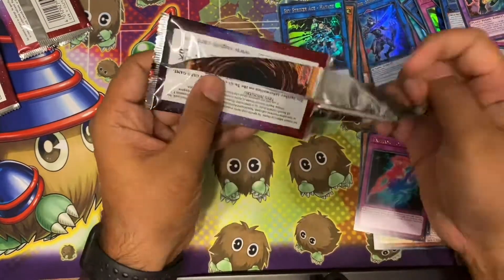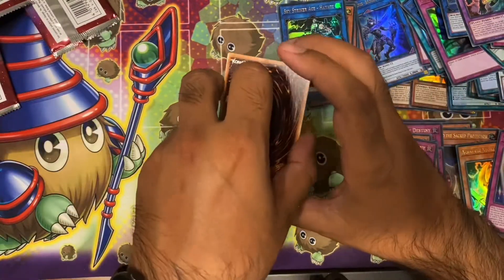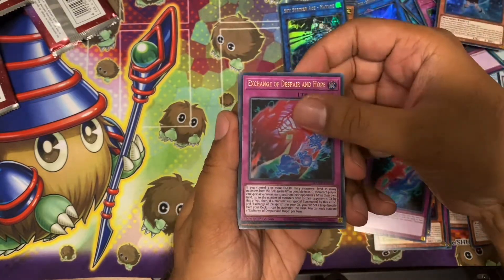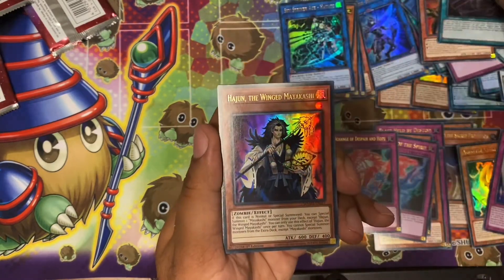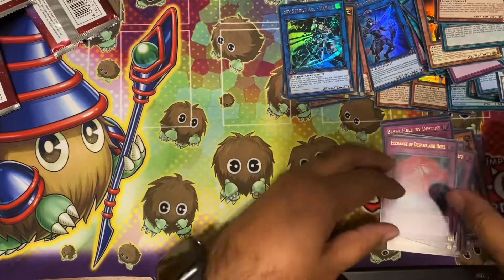Last pack — we haven't seen a Pharaoh's Rare, so let's hope. Got an Aaron, Exchange of Despair, and Hope Theory on Duke Yule, Widow Anchor — last card is a Miyakashi. No Pharaoh's Rare from one display.